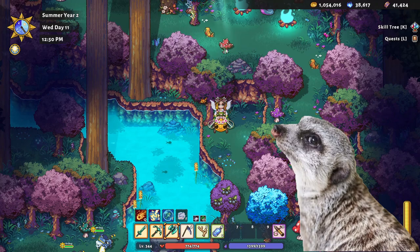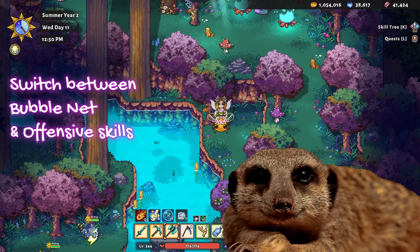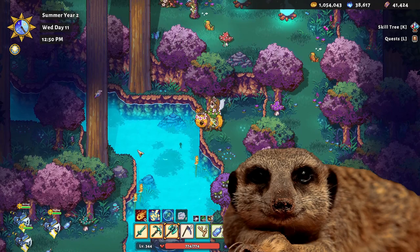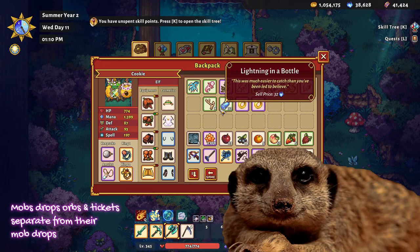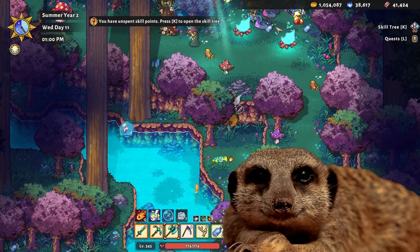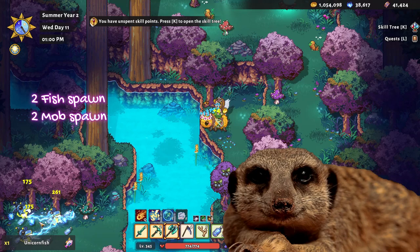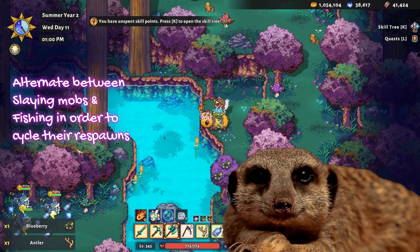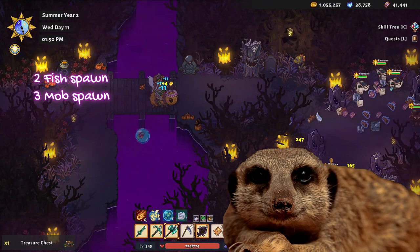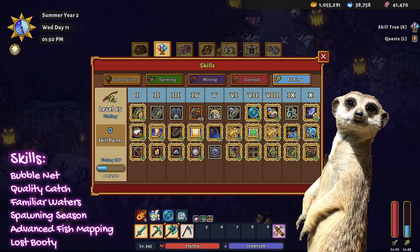Fishing and Mobs: The fastest way to earn orbs and tickets is through fishing using the Bubble Nut skill and slaying mobs. The best places to fish at both maps are their respective forests, because you can switch between using Bubble Nut skills and offensive skills — you'll have time to slay mobs while waiting for fish to respawn. Mobs drop orbs and tickets separate from their actual mob drops, which you can also sell for more. This area is the best spot to fish in Nalvari, with 2 fish spawns and 2 mob spawn areas. For Withergate, the best spot has 2 fish spawns and 3 mob spawn areas. The skills you'd want for fishing are Bubble Nut, Quality Catch, Familiar Waters, Spawning Season, and Advanced Fish Mapping for maximum efficiency. Last Booty is optional as you'd only get orbs from this.